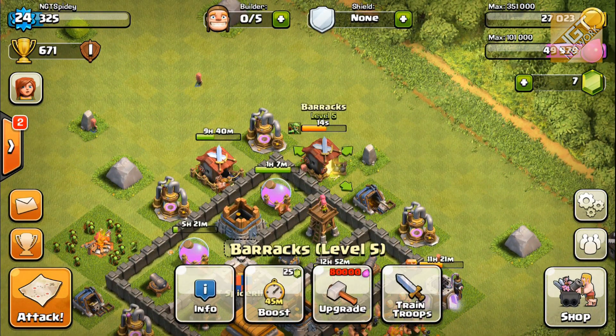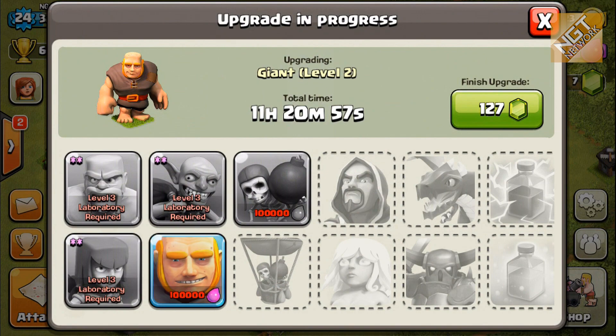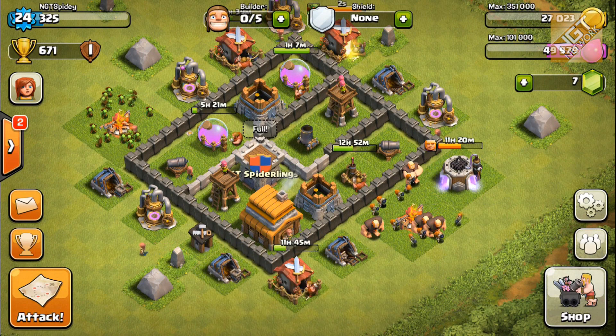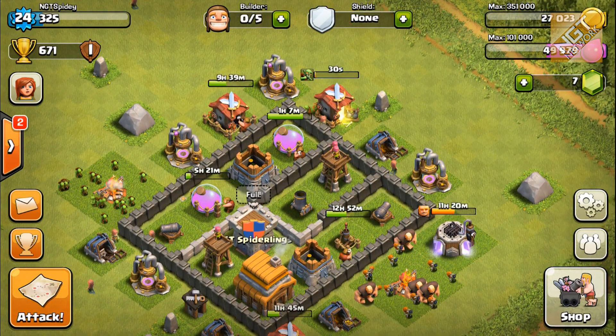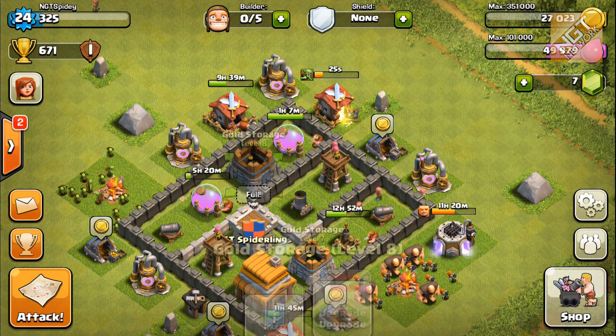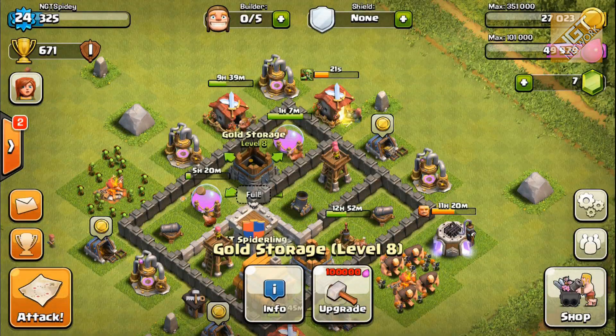I have one barracks here to upgrade to level 6. I've got one more research to do - for the wall breakers the giants are going to be done in just over 11 hours. And one more upgrade on gold storage. There's a 50,000 upgrade here and a 100,000, so I can't do the 100,000 - I have a 50,000 upgrade left. So that's it for elixir.